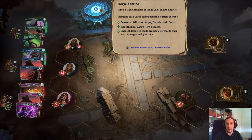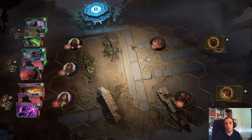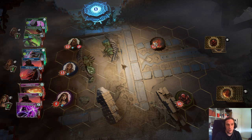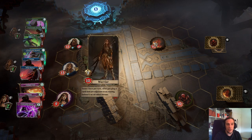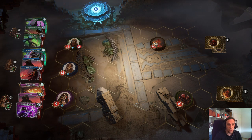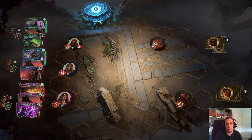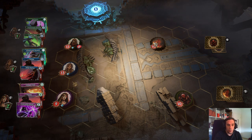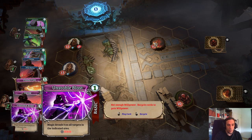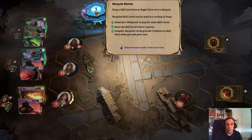Up here we have the recycle shrine, and most importantly, this number depicts our amount of willpower. Willpower is used to pay our cards. Every card has a number in the upper right corner which depicts its willpower cost. If there's nothing — like this blank circle here — it's a free effect to use. To move across the board, we don't have any options right now. There are two methods to do so: cards that allow you to move, and recycling cards and transforming them into movement. I right click this spell from my elementalist and it goes up here, generating one point of willpower.